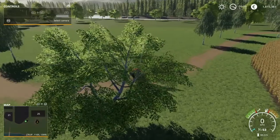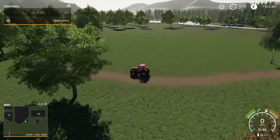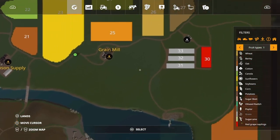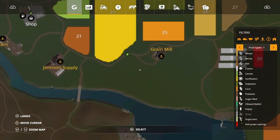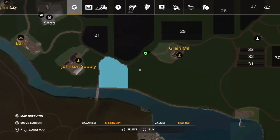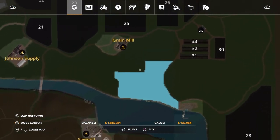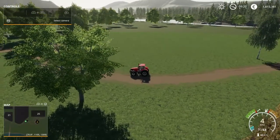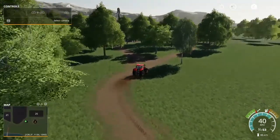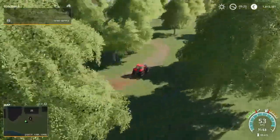These big grass areas here - if you go into the map there are no field numbers, but you can buy slots or areas here for really cheap money: 62, 104, 55, 4, 48 - and you can plow it up and make your own fields, which is pretty neat. We're coming up to the third main sell point which is the grain mill.